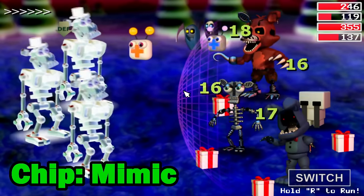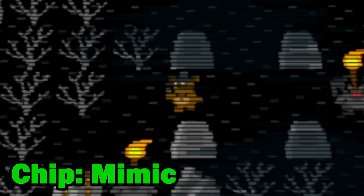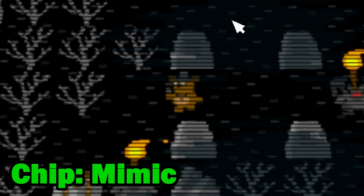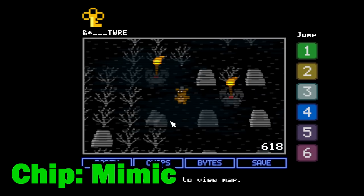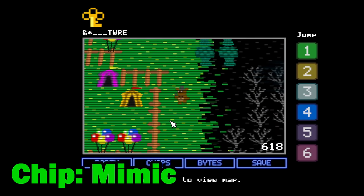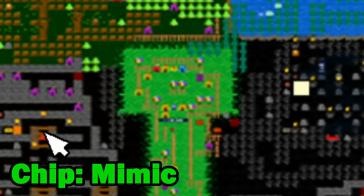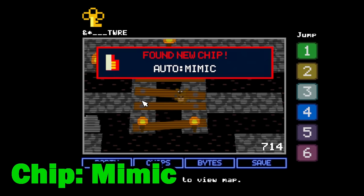Next up we'll be getting Mimic. Head over to area 5, the graveyard. Once here head south until you find this particular gravestone. If you stand underneath it and walk up for a little while, you'll enter the glitch world and will need to head west past the funhouse circus until you're in the mines. Follow this path until you get to this chest and equip it straight away — don't worry about anything in the way apart from enemies, there are no bosses guarding this chest.